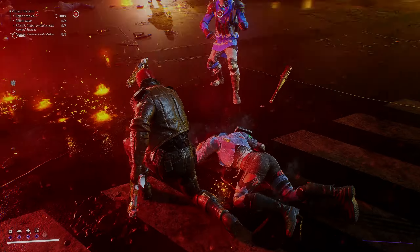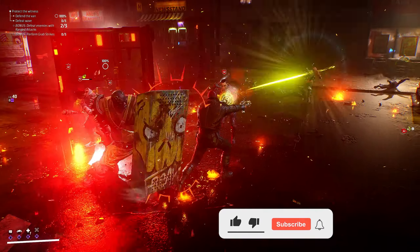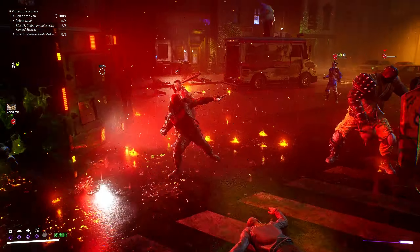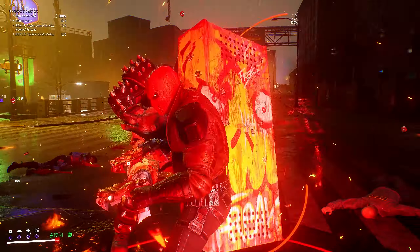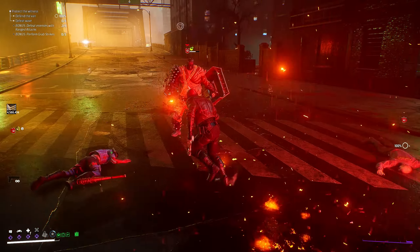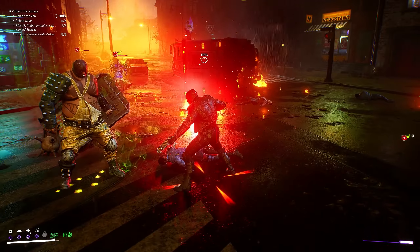First up on the list is the Freaks, who are weak to toxic damage and resistant to fire damage. If you're using fire against these guys you'll be doing less damage and fights will take longer, so toxic is the way to go. Toxic decreases the target's physical resistance and their damage output, so once inflicted they'll be taking more damage and also taking damage over time. Just make sure you're using toxic — it makes it 10 times easier.